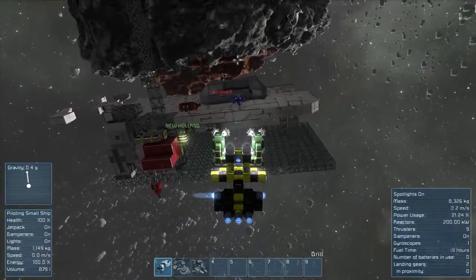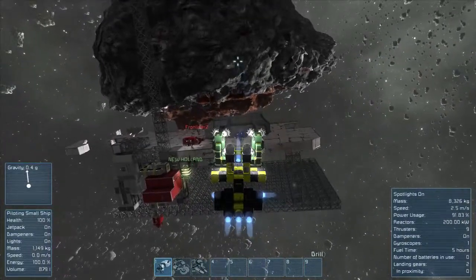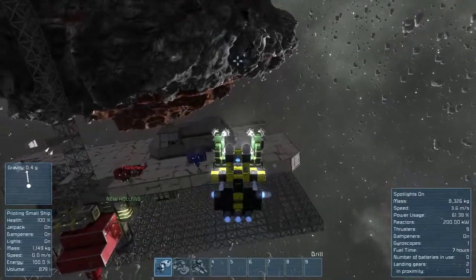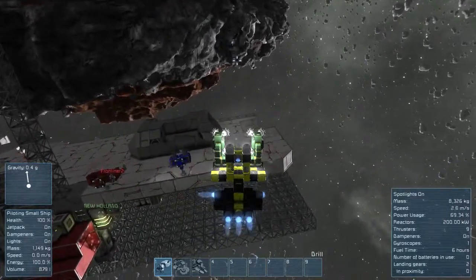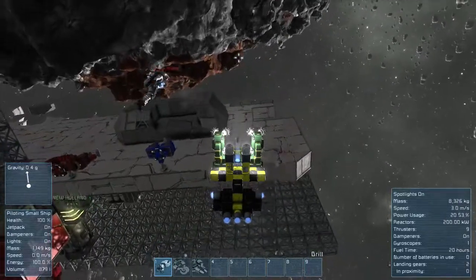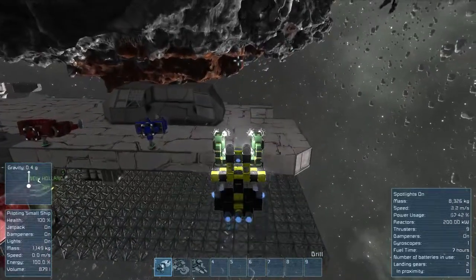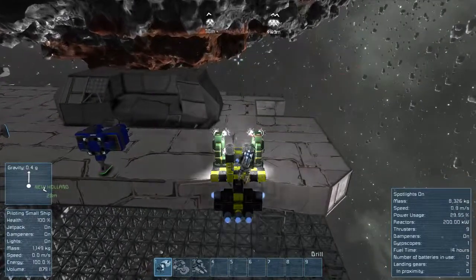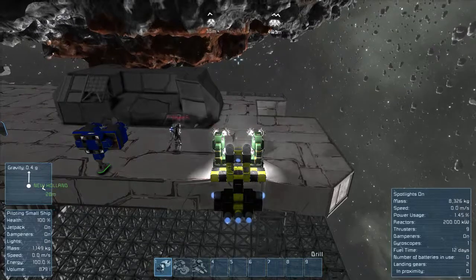That's pretty cool. You can just immediately use it. We can just walk right over. The landing gear has an auto-lock feature that can be set with a certain amount of force. This is how you put stuff back — putting it back.